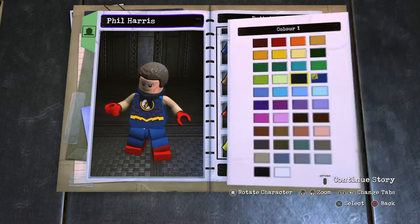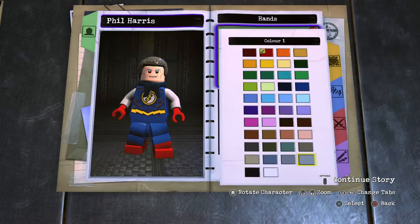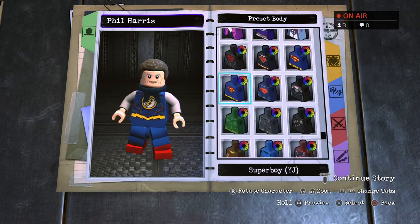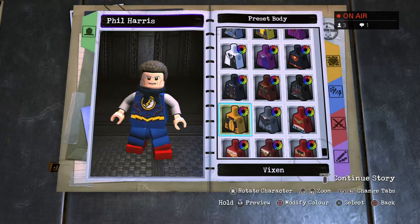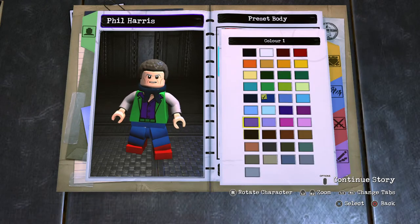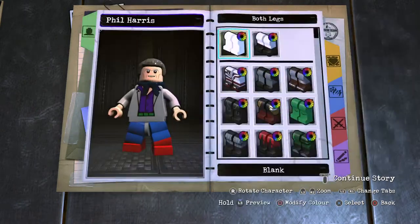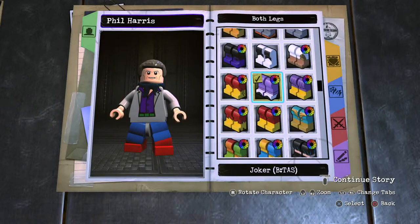Commissioner Gordon light grey for the arms, light grey hands, human skin torso — it's a white shirt under there so no color. Using Riddler's piece, light grey that up. Moving on to the rest of his tux: hit piece light grey, leg section using animated series Joker legs in light grey — and boom, done.